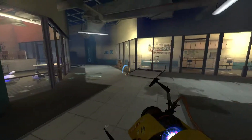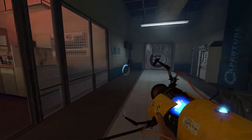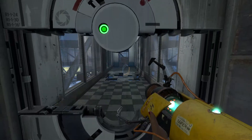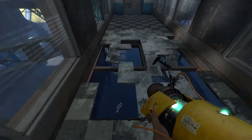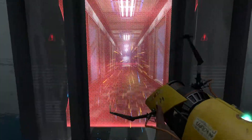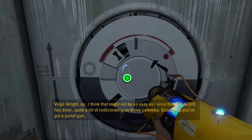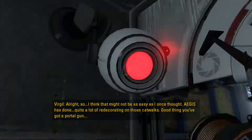Okay, cool. Like why would you have a kill barrier like that though? Surely it kills the humans too — like if a human walked through it, surely... Well, Mel is human anyway, so I don't know why there'd be a kill barrier in a practical location. Seems like a waste. Can we portal down there? No, we can't. I feel like we've got to go this way. Aegis has done quite a bit of redecorating.